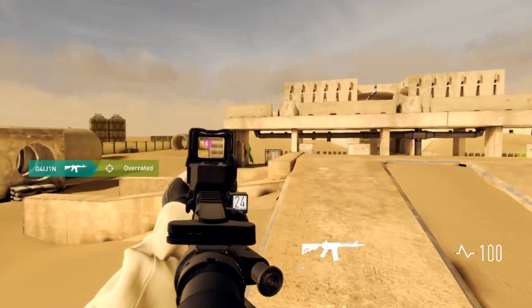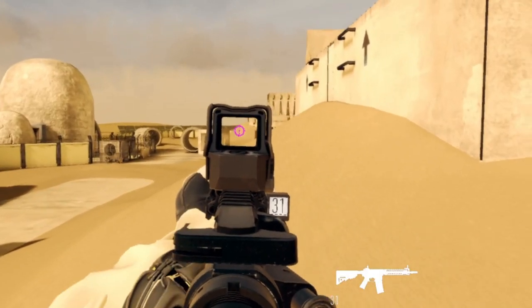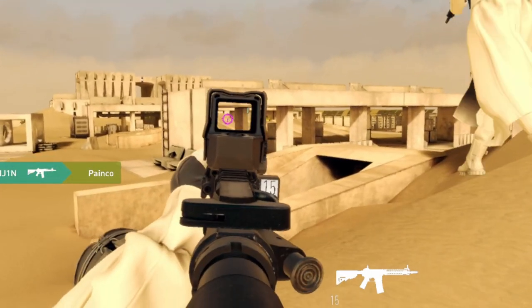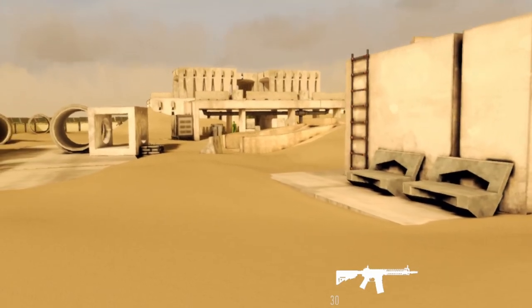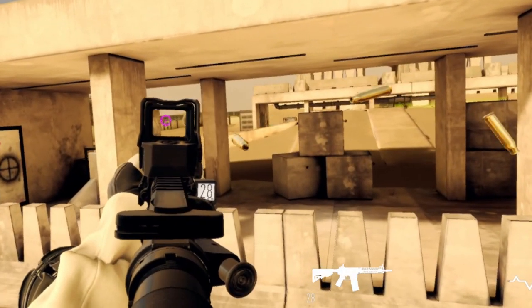The guns in Veil also have damage drop-off, meaning as your target is farther away, your shots will do less damage. I asked one of the developers what the drop-off stats are, and they said each gun has a slightly different falloff depending on the caliber and barrel length. In essence, your SMG will be a peashooter at long range, but a rifle will do much better in those engagements.